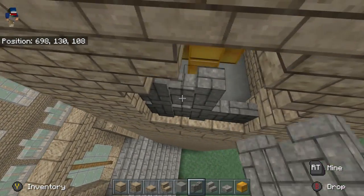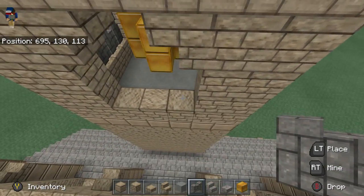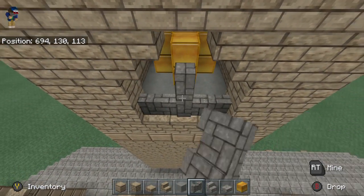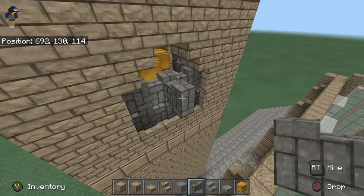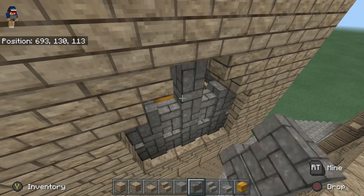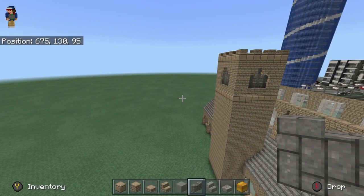Next, we're going to be working on the back — the big back window of this place. That's going to be really cool. Place these blocks. So actually what we're going to do now is do the roof. We're going to be doing the roof here.